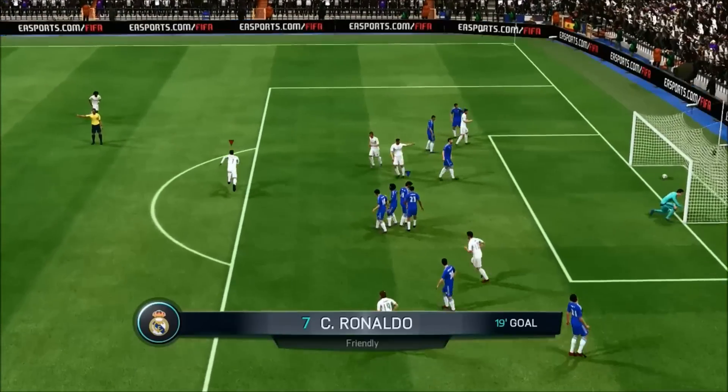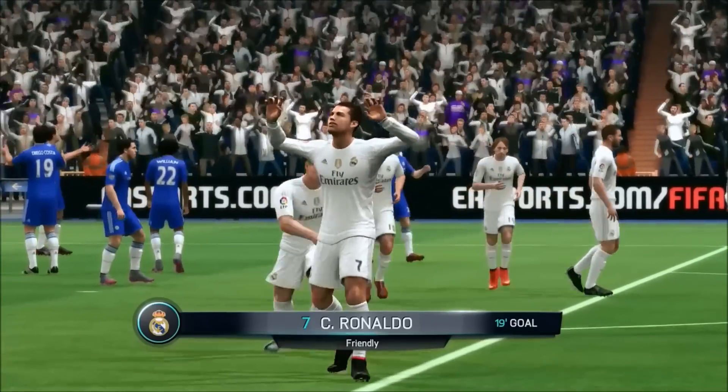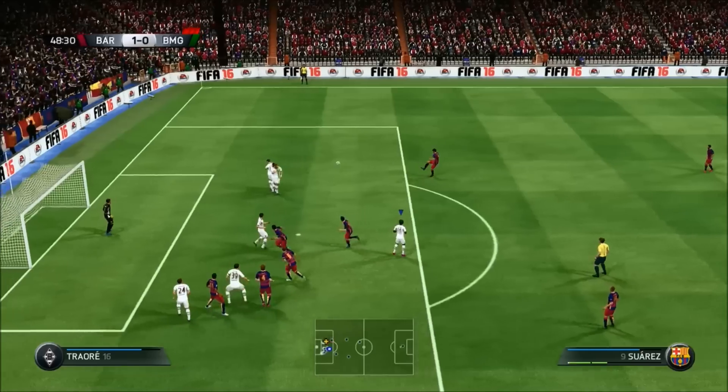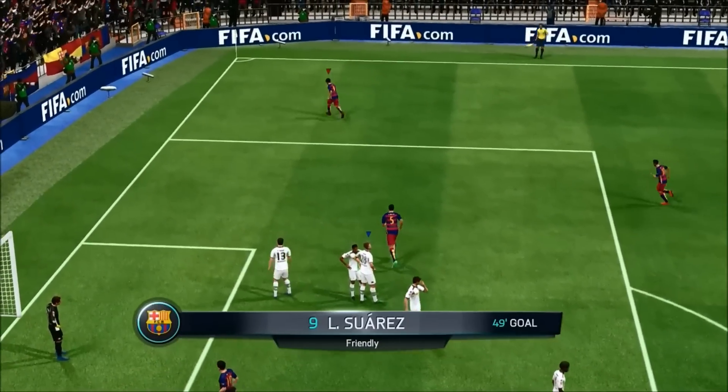If it bounces, it will go in because the keeper can't save it. If it's high, the keeper can't save it either because it goes over them. And if it's in the middle, it's well placed and really hard to save. I recommend you try this between the edge of the box and about 30 yards out.